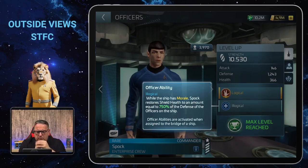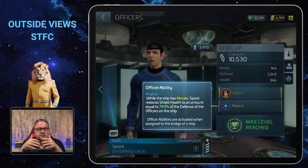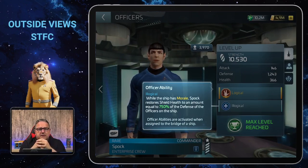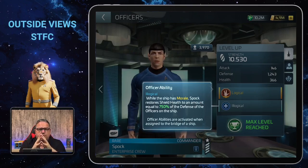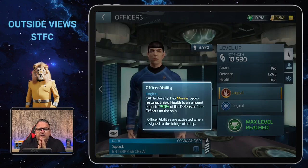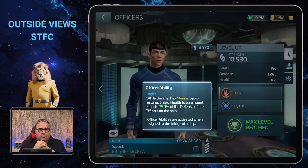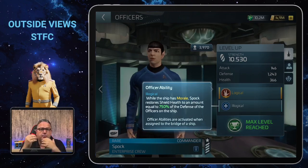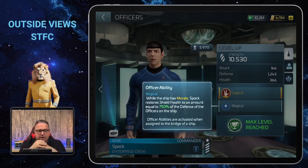The crew I was talking about is the Enterprise crew: Captain Kirk, then Spock on the bridge, and also Bones on the bridge. Those three combined are a really great crew for explorers — not for other ship types, but for explorers you can use them quite well before you have the full PMC crew. They can get you quite a long way through your gameplay.